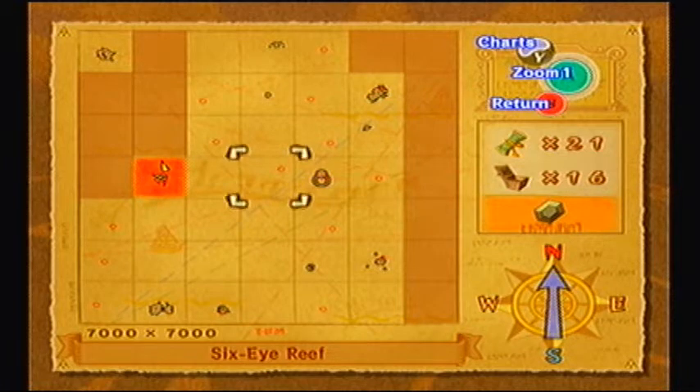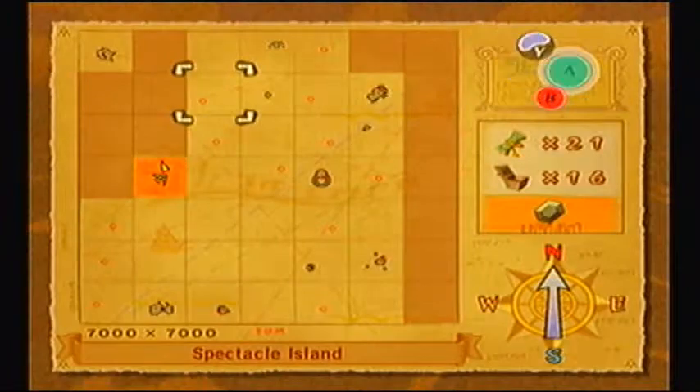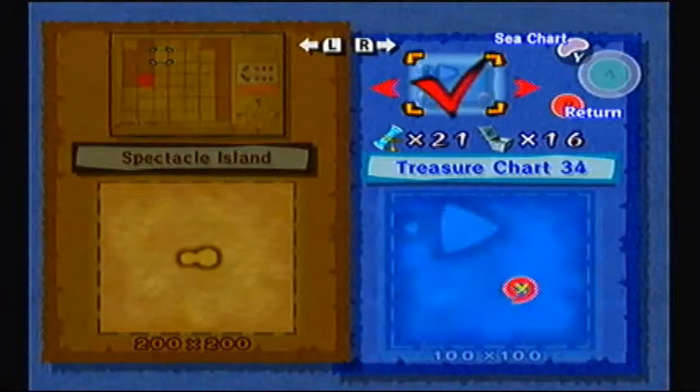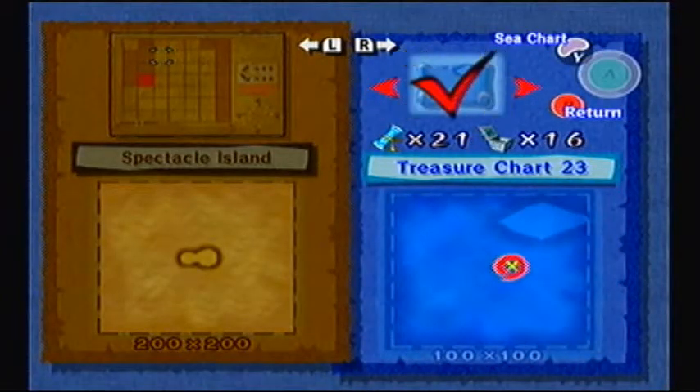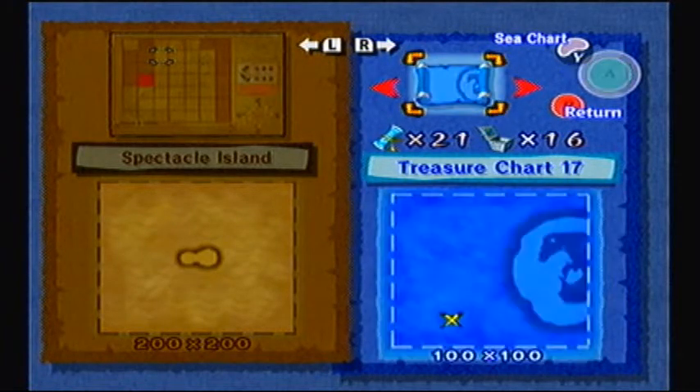I decided to go to Six Eye Reef off-camera after finishing part 24 and I dug up the treasure that was found through the chart, and it was a silver rupee. I also went back to Spectacle Island to get that other chart that you get for beating the game a second time. You have to beat it the first time to get a heart piece, and the second time for a treasure chart — treasure chart number 17 — which leads you to Ice Ring Isle.